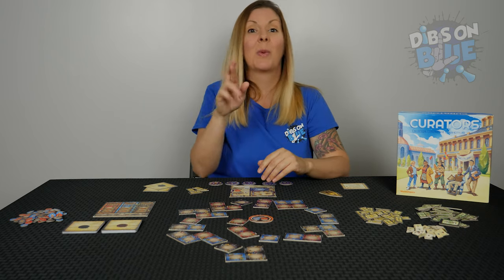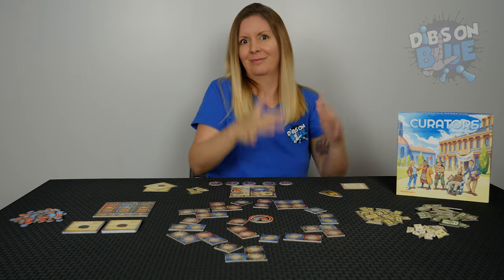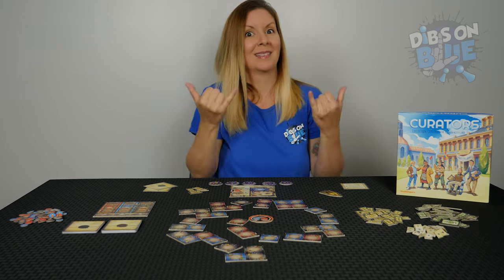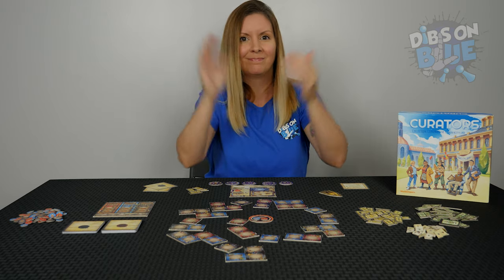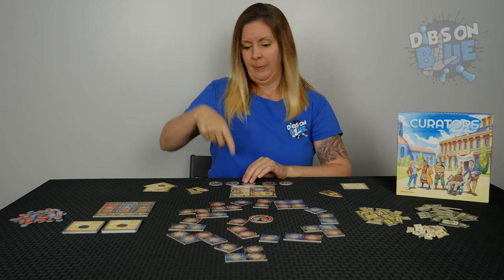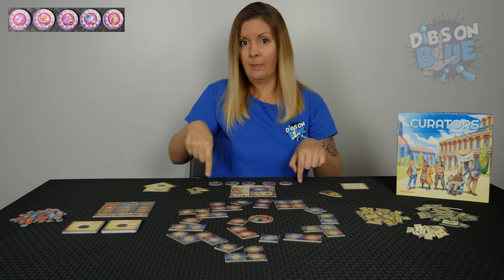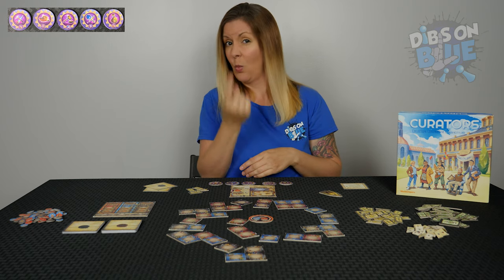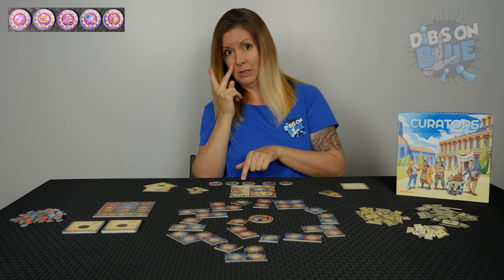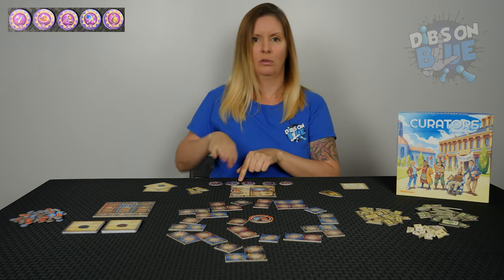Choose who goes first, or you can decide the first player by who most recently visited a museum. Now you're ready to play. On your turn you must flip over one of your worker chips. Alternatively you can choose to flip over two of your chips. By choosing to flip over a worker chip, you're choosing to do that worker's action.